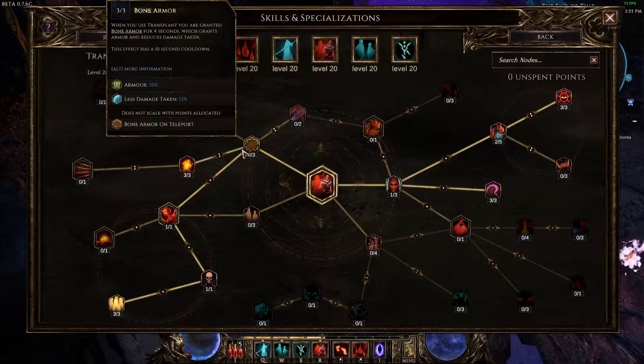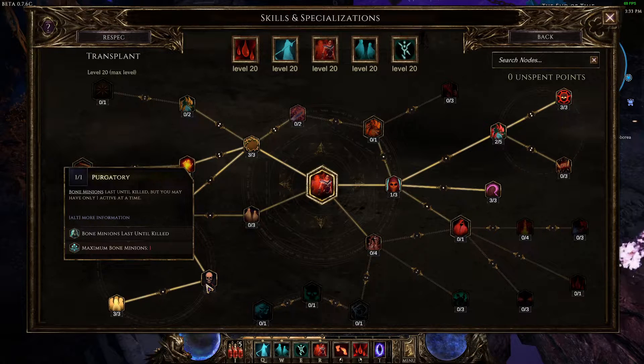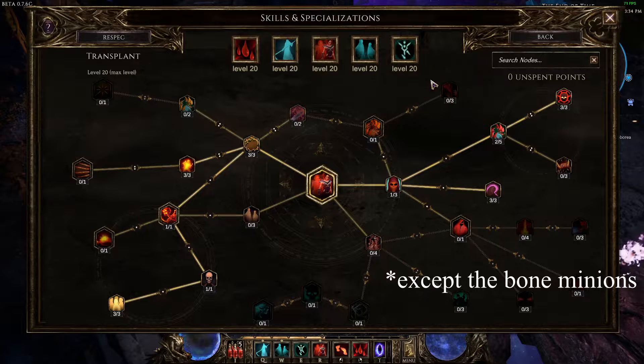Finally, take Simulcrum, Purgatory, and Ivory Court. This allows us to cast bone minions every time we Transplant. Their primary purpose is really just to distract enemies — give us a little buffer — since enemies seem to prefer attacking bone minions, so they won't be attacking us. That's good for everybody.